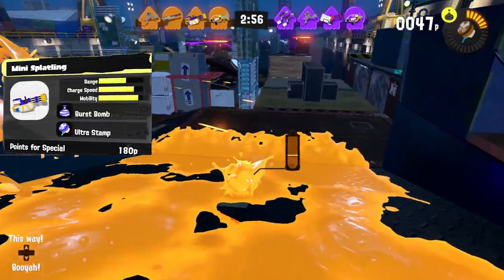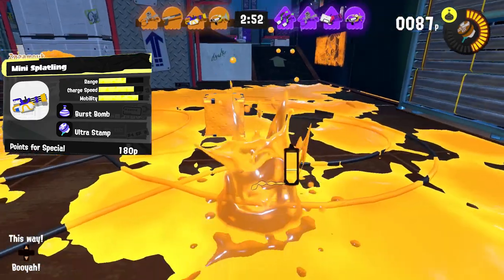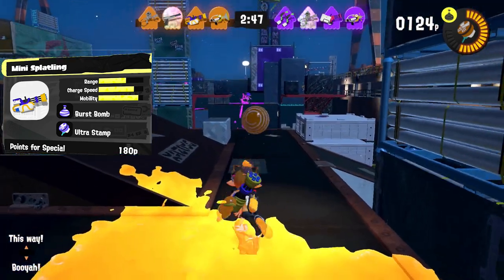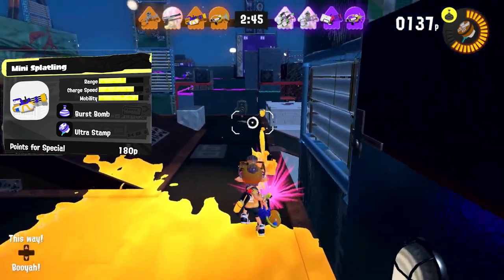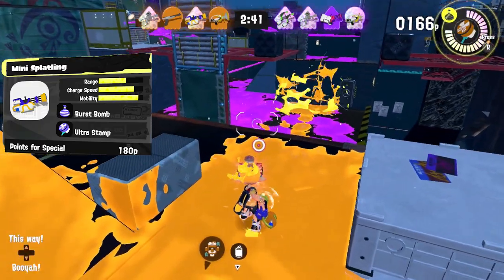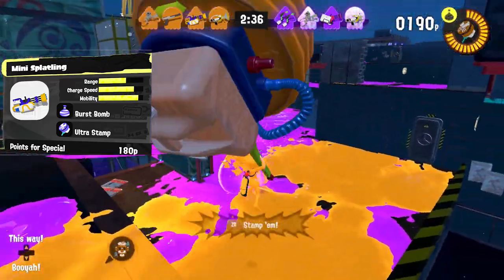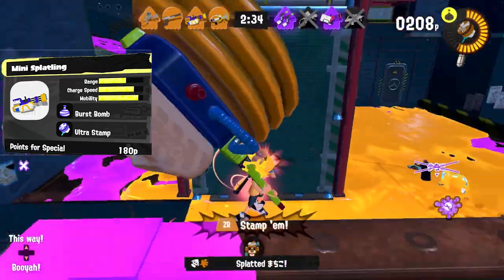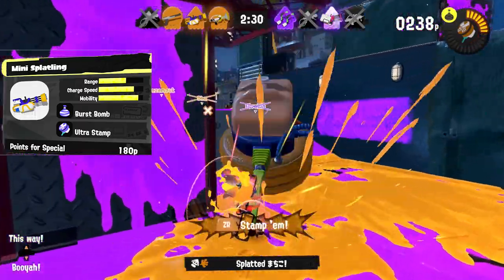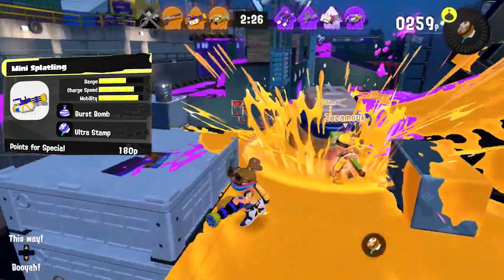For the third weapon — this might be a bit controversial — I would go for the Mini Splatling. It might be just my bias for Splatlings, but the Mini always had great mobility and painting, and with its new kit in Splatoon 3 I think it's a really good weapon for Turf Wars and unorganized online matches. Opposite of most Splatlings, the Mini is a mid-to-short range Splatling with a very fast fire rate and charge rate, so it's much harder to surprise. It can contend for a slayer role on the front lines and, as you can see in the footage, it has more than decent painting.